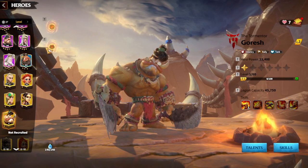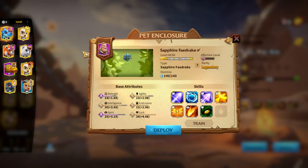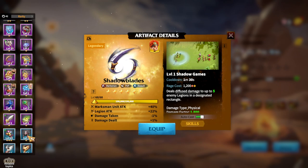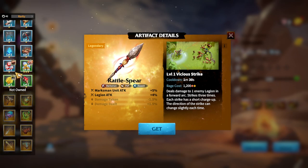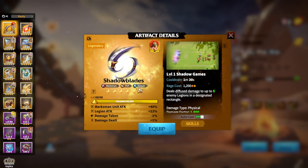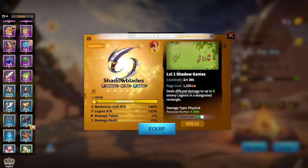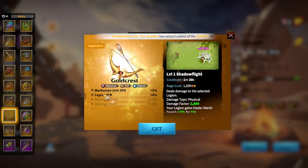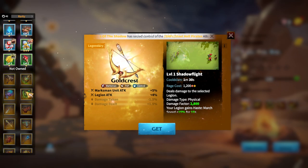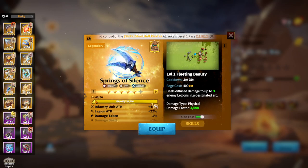Regarding hero artifacts — one of the most important aspects of any hero — for Hosk there are a couple of choices. For the Hosk and Kinara hero pair, Rattlespear is the best choice; it's actually an exclusive artifact for Kinara's legions. If you don't have Rattlespear, Shadow Blades can work fine as a pure damage artifact. In general, since you are already tanky enough with Hosk, you will benefit more from having attack stats on your artifact. Any legendary marksman artifact focused on attack bonuses will be fine.